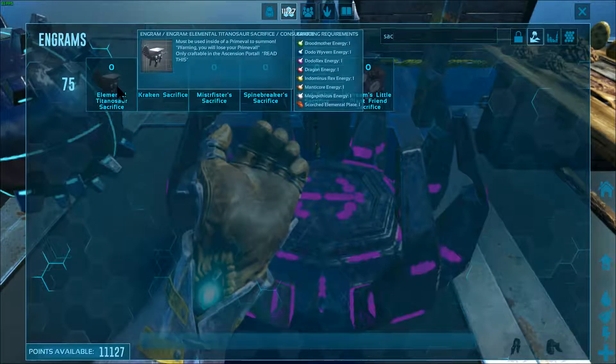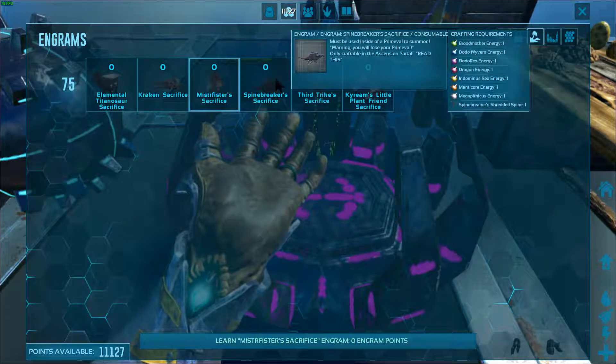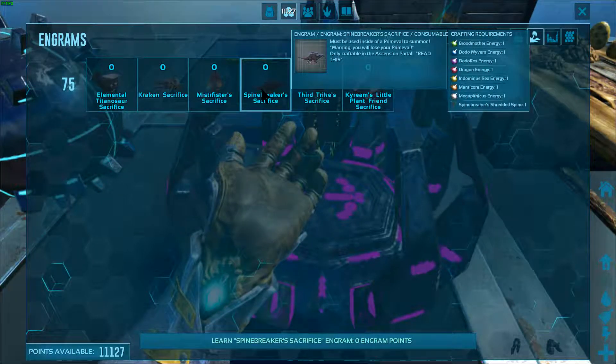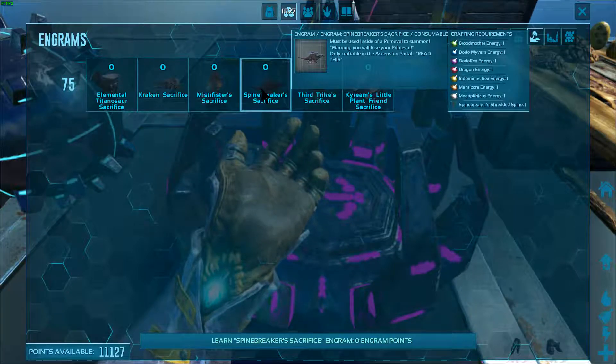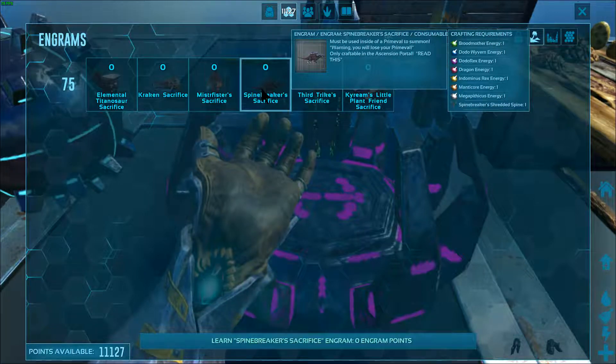These Sacrifices — we need the Elemental Titanosaur, Kraken, Mr. Pfister Sacrifice, all these Sacrifices. What they do is, like for instance, must be used inside of a Primeeval to summon. Warning: you will lose your Primeeval. Only craftable in the Essential Portal.